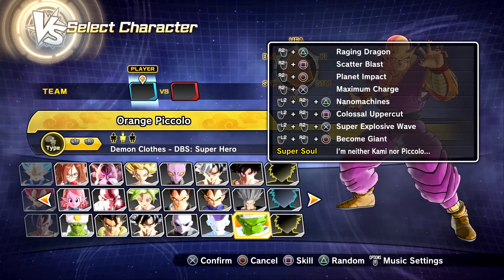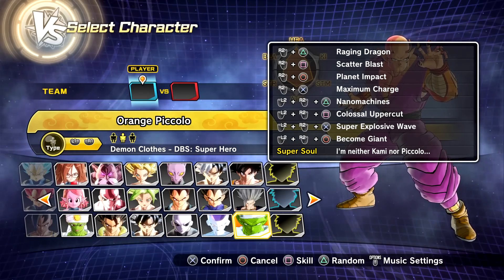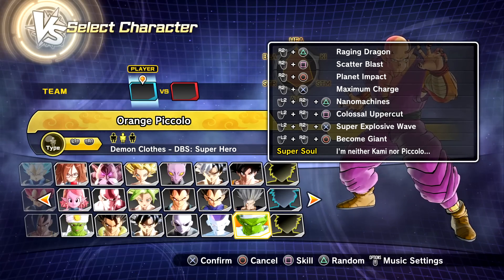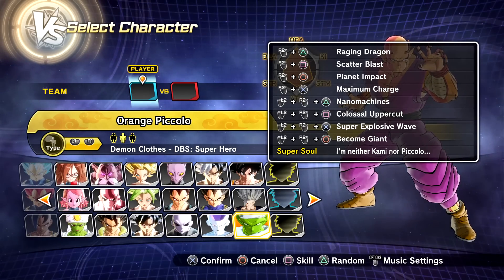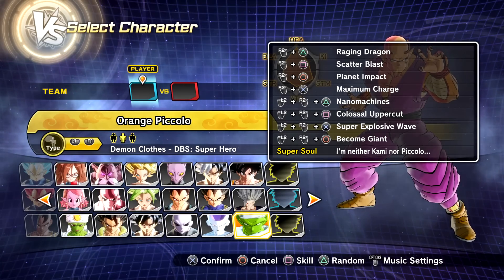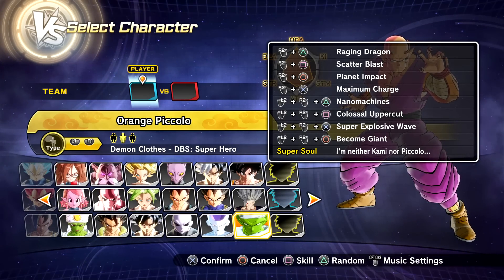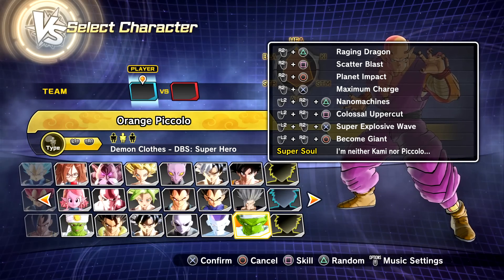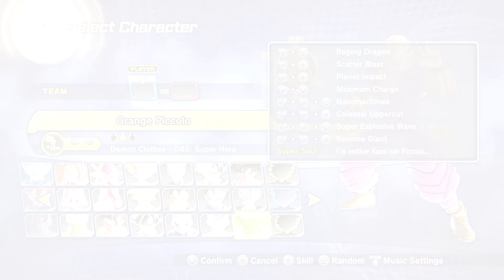The skill set also includes Planet Impact, Maximum Charge, Nanomachines, Colossal Uppercuts, Super Explosive Wave, and the Awoken skill Become Giant. I'm not sure if the Awoken skill is going to work because I equipped that myself — this is the original transformation and obviously a modded character, so we'll just see.